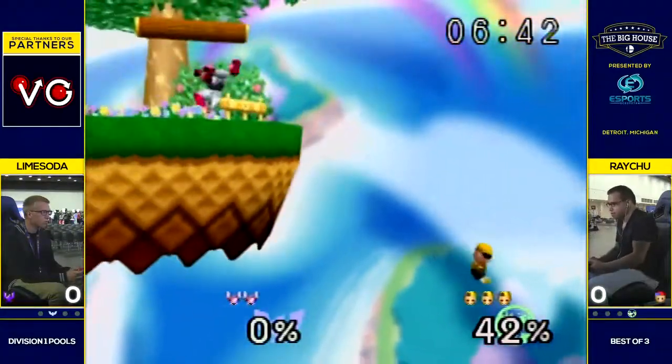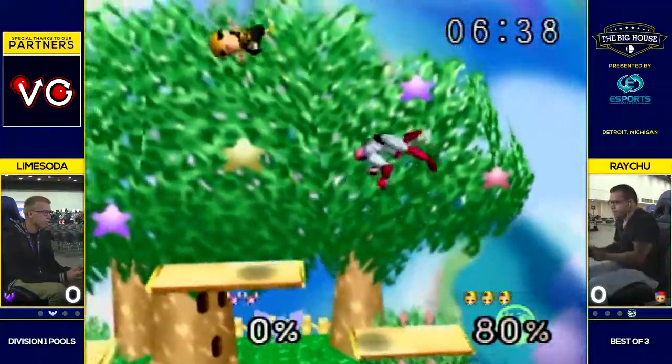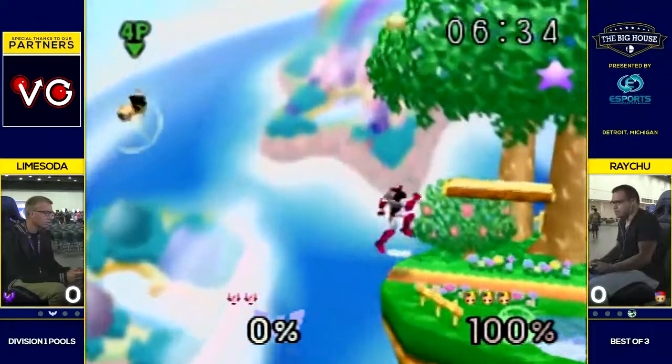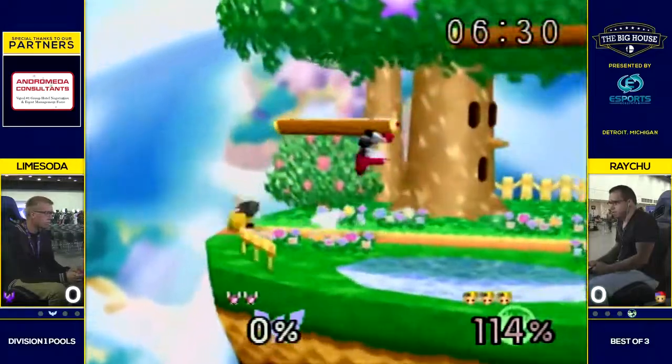Down air — he didn't get his jump, but should be an easy edgeguard. Opted to carry him instead, but Ness without a jump here. And he gives it back to him — he's got it right back. More up airs. Up airs in the wrong way — definitely didn't want to put him back on stage.